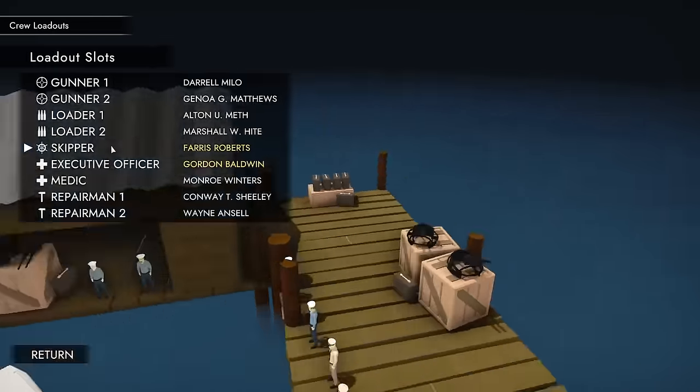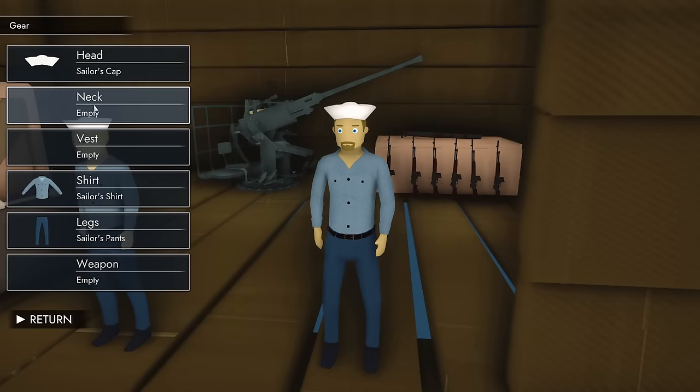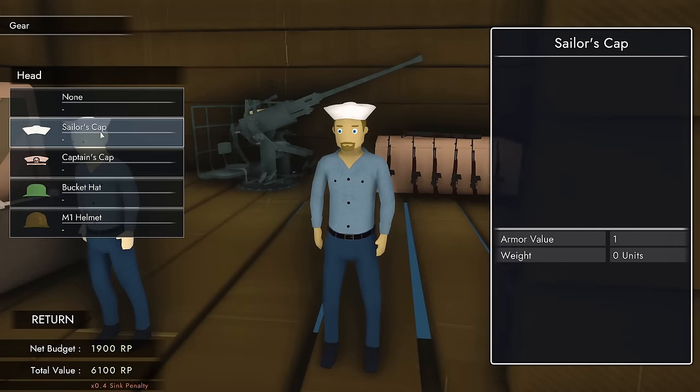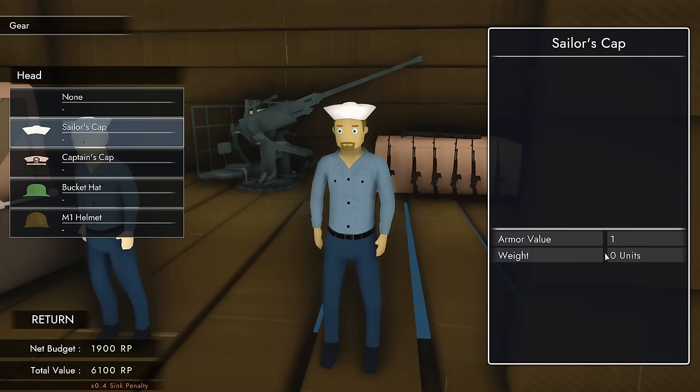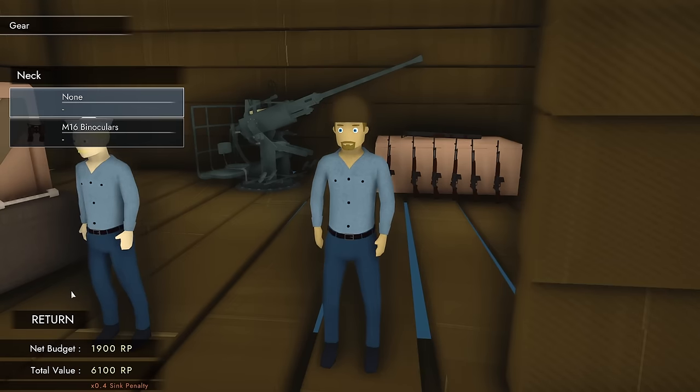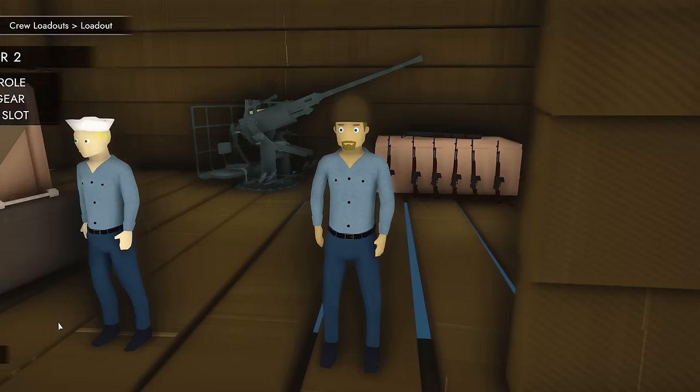We also have crew loadouts. You've got gunners, loaders, skipper, XO, medic, and repairman. There isn't a whole lot to assign them with — you can change the cap, which doesn't do much, but the bucket helmet does provide some armor at no expense. However, helmets do weigh your people down, and as they get weighed down it takes them more time to move around. Binoculars — I haven't really seen a purpose for those; they don't seem to give more visibility.